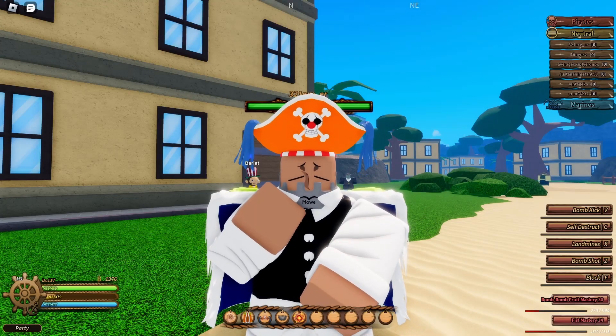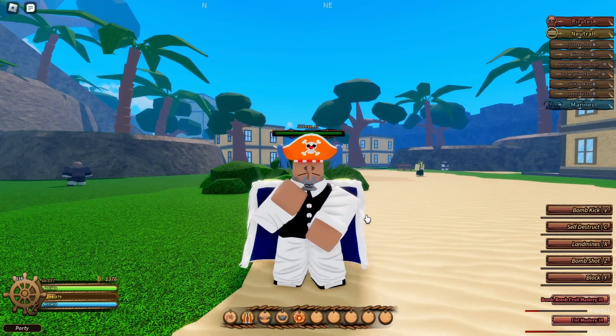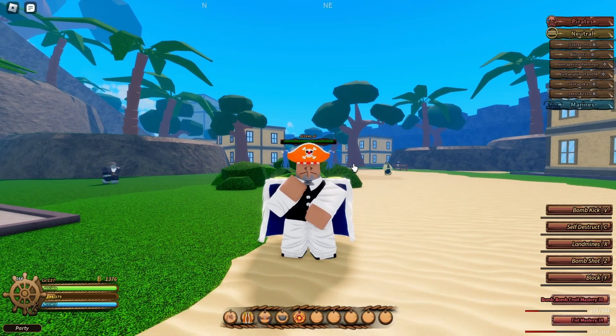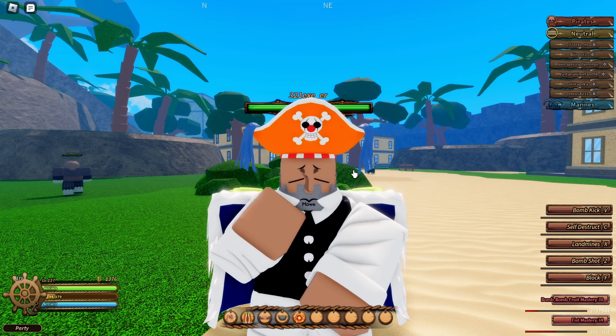Okay everyone, so here I am playing Legacy Piece, and I'll be talking about the general information that you might want to know about the mobs behind me. The mobs behind me are called the Rogue Minks, and you are only able to find them at Mink Island.